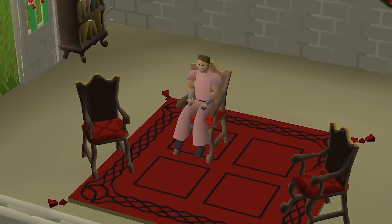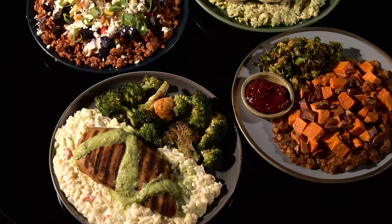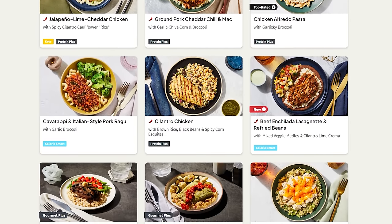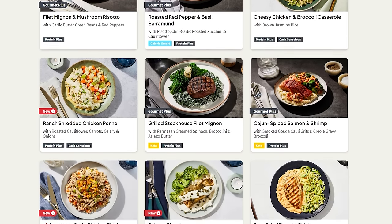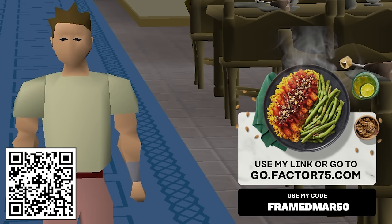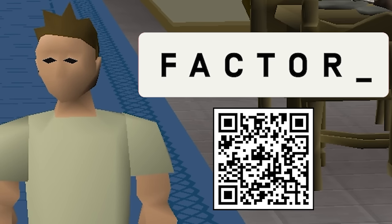Are you ever bored, but you realize that you're not actually bored — you're just hungry and you just don't want to cook? You don't have to cook with today's sponsor, Factor. Factor is a convenient meal delivery service that delivers delicious ready-made meals straight to your doorstep. Factor meals come pre-prepared and ready to eat in two minutes or less, and they also come with a list of ingredients and nutrition facts, so you know exactly what you're getting. There are so many options — keto, calorie smart, vegan, or vegetarian. You can get 50% off your first box and free wellness shots for life using my link. Click the link in the description or scan the QR code with your phone.